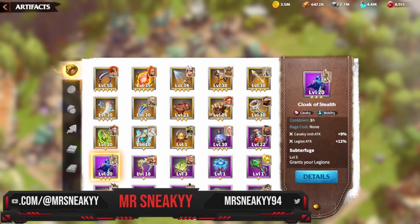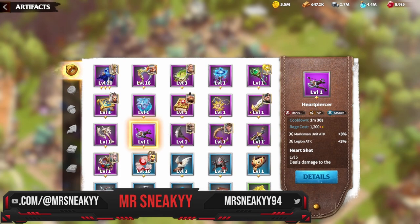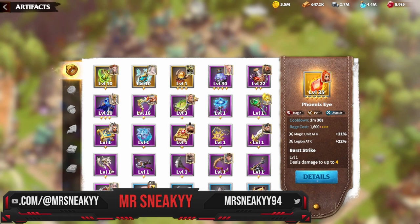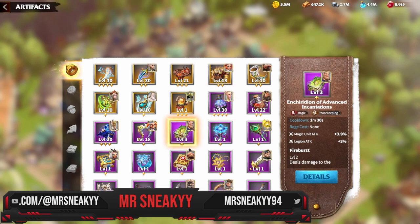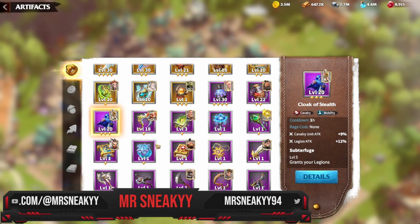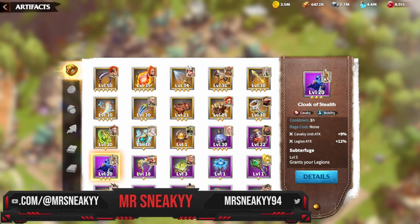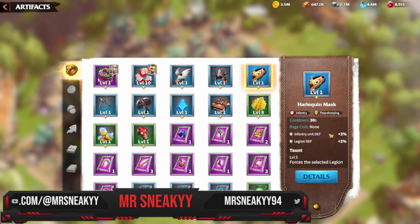Here's a quick summary: For archers, the best are Shadow Blades and Viola's Bow; free-to-play options are Heart Piercer and Bomb Flinger. For mages, go Phoenix Eye or Infernal Flame; free-to-play options are Magic Bomb or the Incantation. For cavalry, rock Solan's Blade or Cloak of Stealth. For infantry, always use Gray Warhammer or Dragon Scale Armor, and Harlequin Mask is a must-invest every season to fulfill your tank role in behemoth raids.